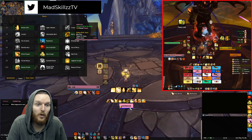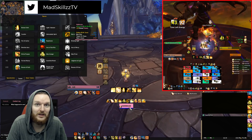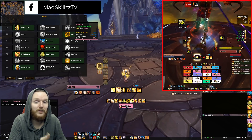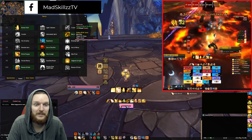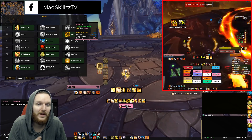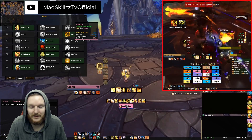It's essentially RNG on top of RNG. The Tier 21 4-set will not change the way you play, so it's very passive — unlike Tier 20, where there was more of a chain rotation of spells that would do a lot of beacon healing. Bring back Tier 20! Either way, the Tier 21 set is very RNG-heavy and won't really change your game style. If you don't have any tier sets, your game style is not going to change.